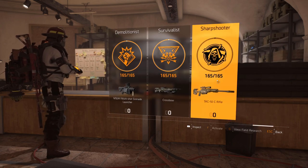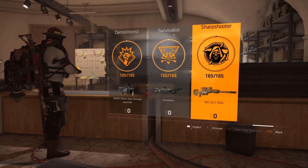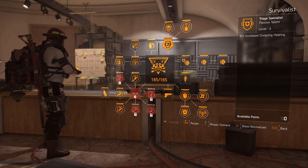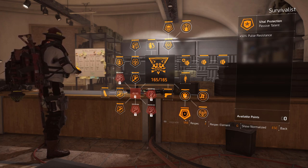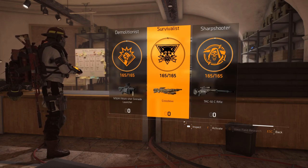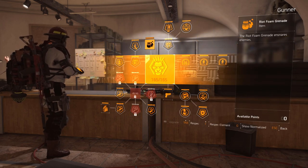Let's have a look at the specialization. Right now specializations are very well balanced. If you want more stability, Sharpshooter's Breath Control gives you more weapon stability and reduced recoil, which is pretty much the same thing, along with faster requisition of targets. There are some other items — outgoing healing, protection from elites, skill haste, group members get 10% bonus — but you can go for whatever you want.